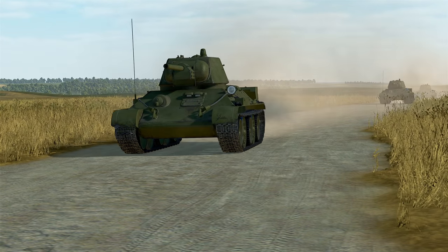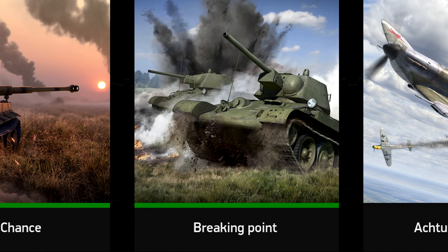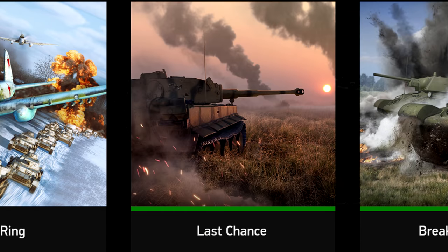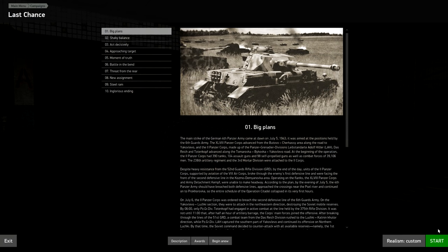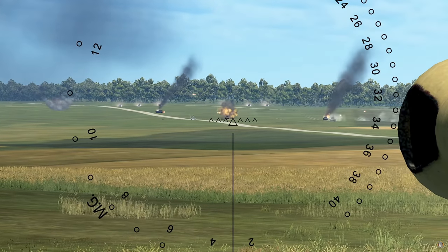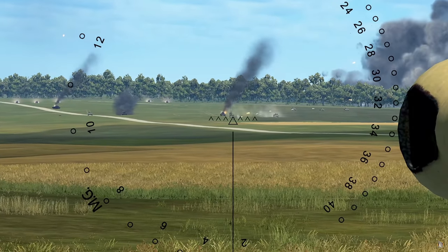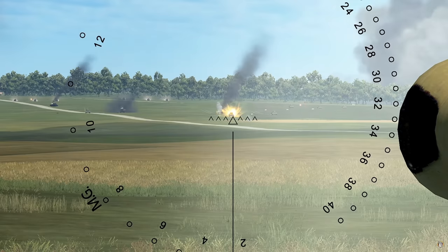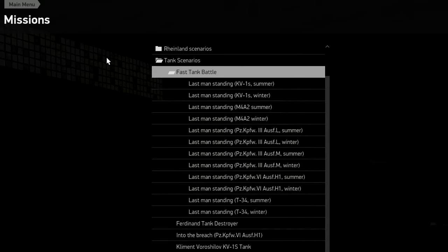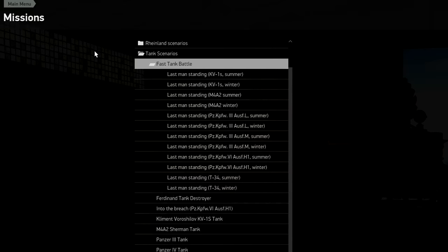Tank Crew ships with two scripted campaigns, each 10 missions long. Breaking Point follows Soviet tankers during the fighting around Prokhorovka, and Last Chance follows German tankers during the same battle. These campaigns are well-constructed and feature great set pieces that give you a sense of what these men went through. There are also a handful of single missions — one for each tank plus a few others — totaling 18 single missions.